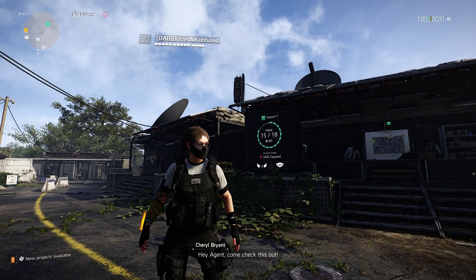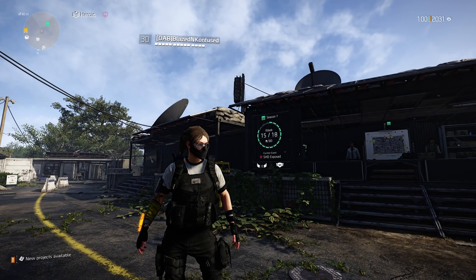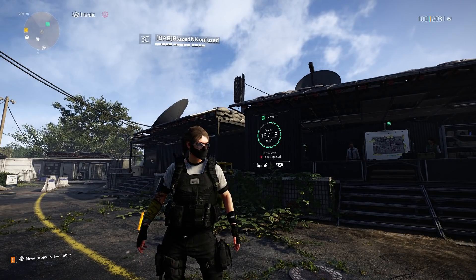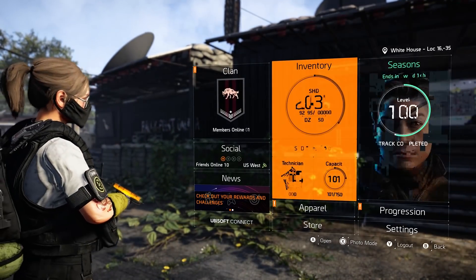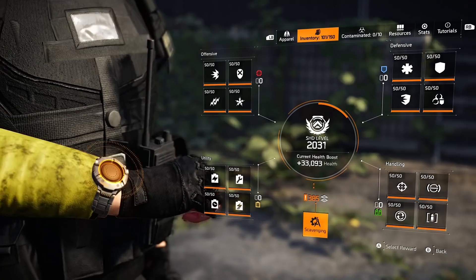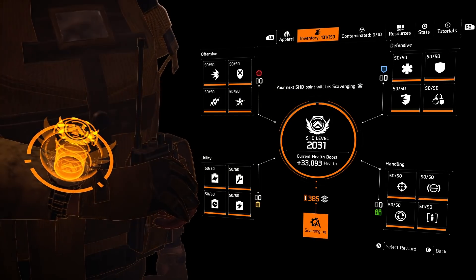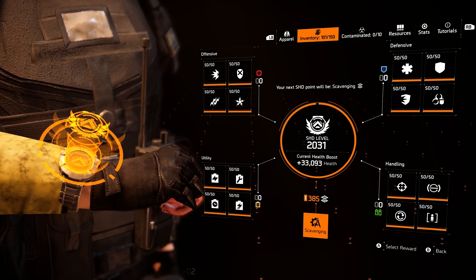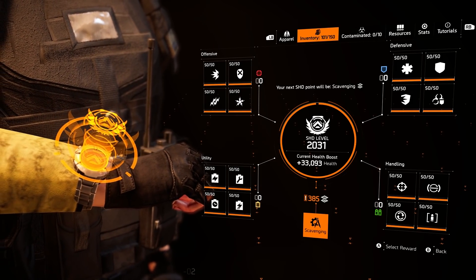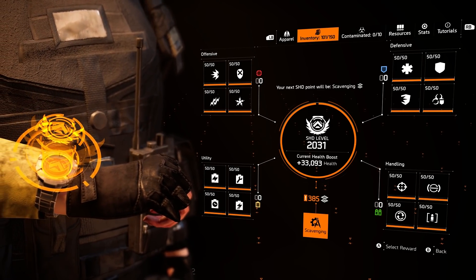Now you might be thinking, what am I talking about? We're going to break this into a few different parts. The basic idea of what we're going for — and this can be done with anything in the game — is that you're going to want to go in and level up your scavenging in your watch as far as you can. If you're not SHD level 1000, you'll have to get there first, but you can also do that through this method since you're just needing XP. No matter where you are in the game, whether you're just starting or a veteran, you can take part in this and get ready for the 2022 update to get a big head start when the expertise system goes live.